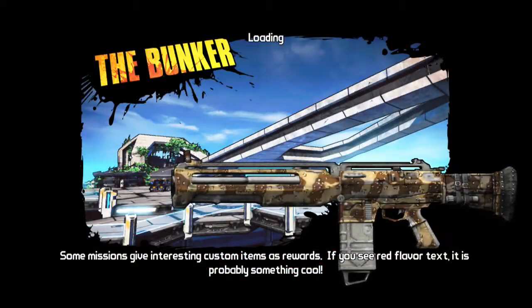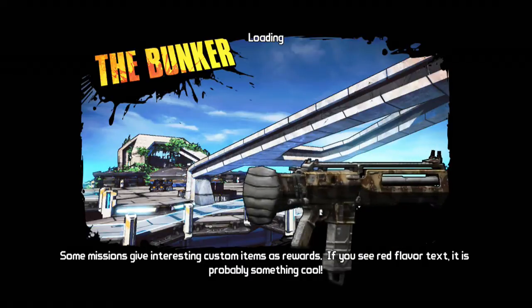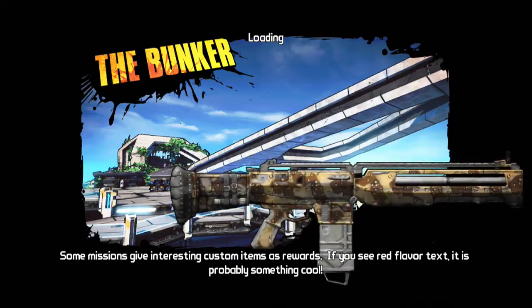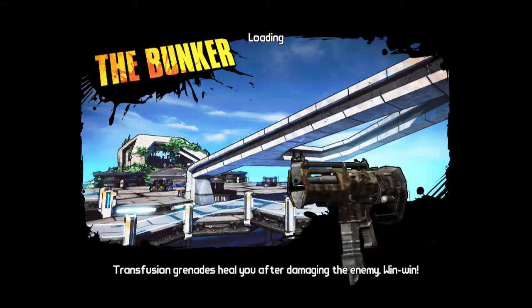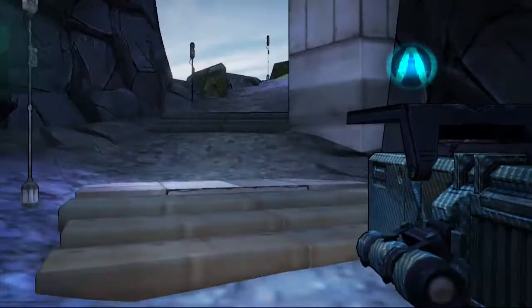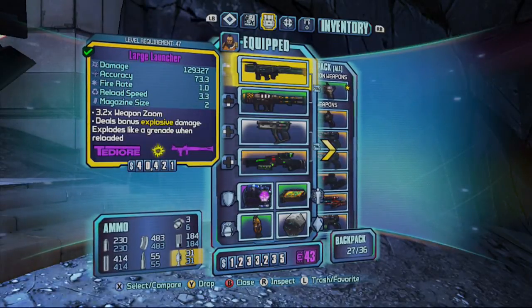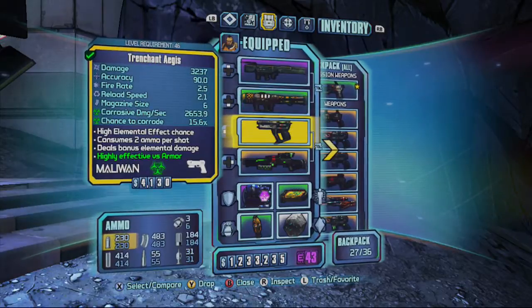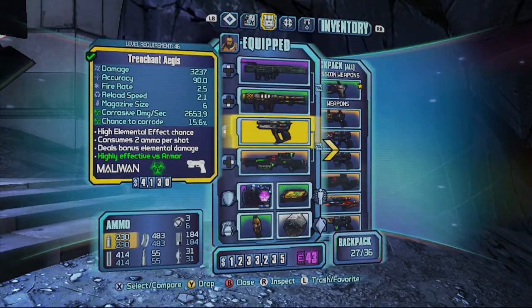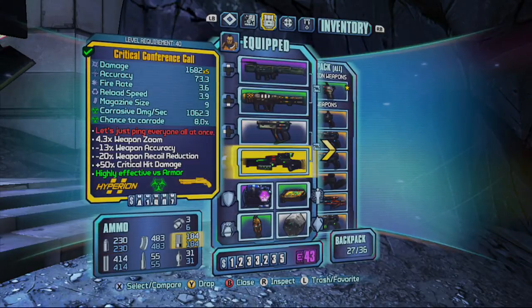I've been farming the Bunker. It's not really one of the fastest ways to farm and rank up, however you do get about 22,000 XP from him, so it's not bad when you're trying to level up. When I spawn in here I'll show you the guns I've got. I've got the Large Launcher which does 129,000 damage, the Wacker Derp does 47,000 damage.